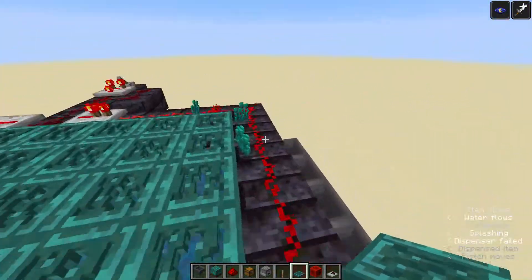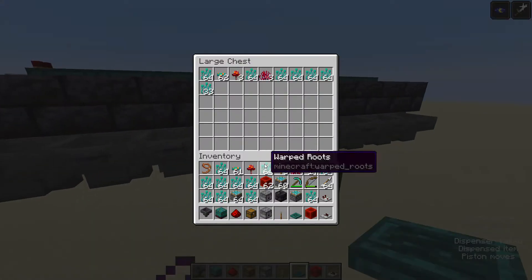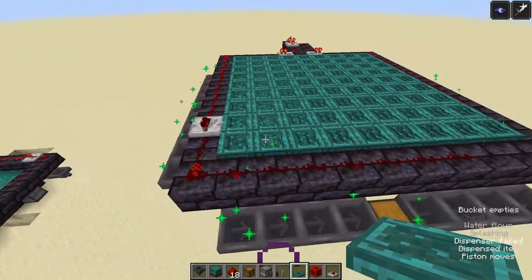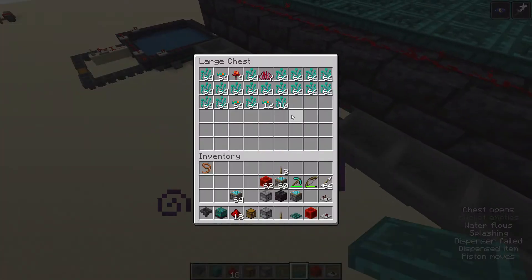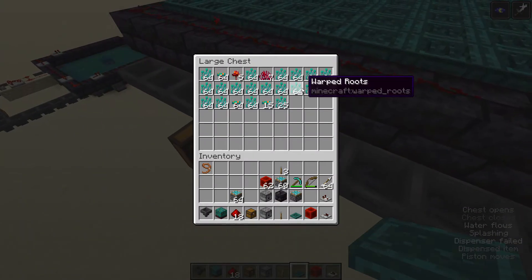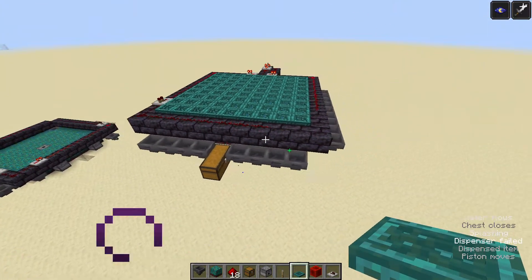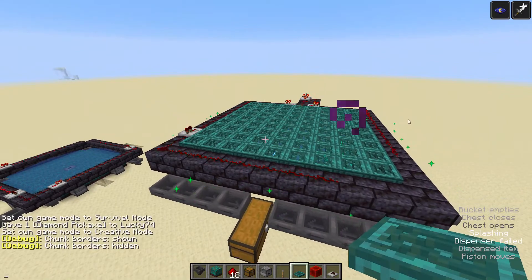Now you are done. As you can see, all the stuff is coming in right here — this is stuff I had from the other one. It's very fast. If you want to make a little sorting system, I will show you how in the next episode, and it'll show you how to sort out all the warp roots so that they can be composted. That is the entire farm, and I'll see you in the next episode.